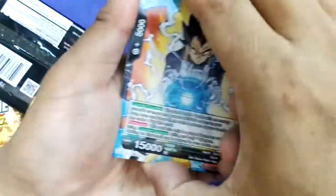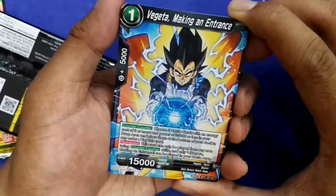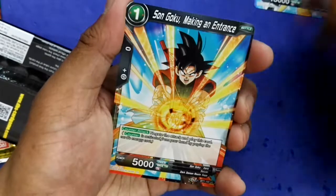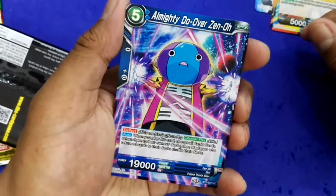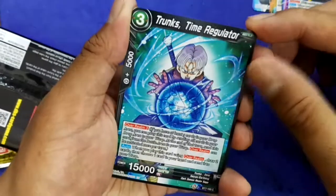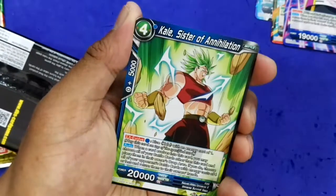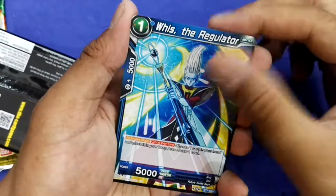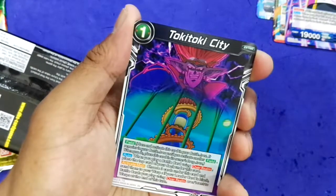The first uncommon from pack two is Vegeta Making an Entrance — cool card. Also Sun Goku Making an Entrance, and Almighty 2 over San O. Three uncommons total: Trunks the Time Regulator, Double Sunday, Assemble the Squad, Kale Sister of Annihilation, Trunks Reach the Regulator, Kerim, and Doki Doki City again.